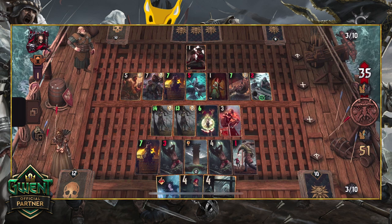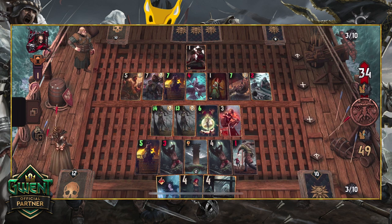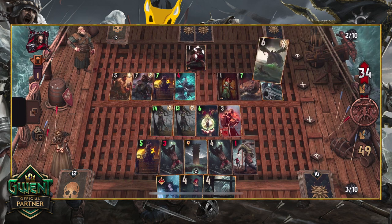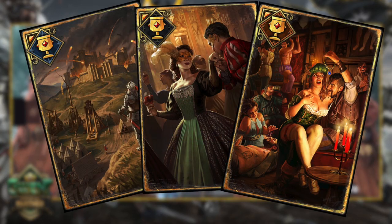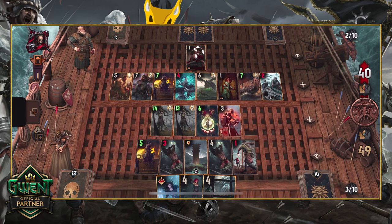In Gwent, she allows you to play an artifact card from your opponent's starting deck, or at least a copy of it, and that's where things get interesting. Before Merchants of Ophir, Angulem was rarely usable — if your opponent didn't have a single artifact in their deck she would just be a 3-power unit that did absolutely nothing. Merchants of Ophir, however, added scenario cards: powerful artifacts that spawned extra cards depending on which cards you play. A lot of decks these days include their faction scenario card because of its immense power and ability to play multiple cards in the same turn.